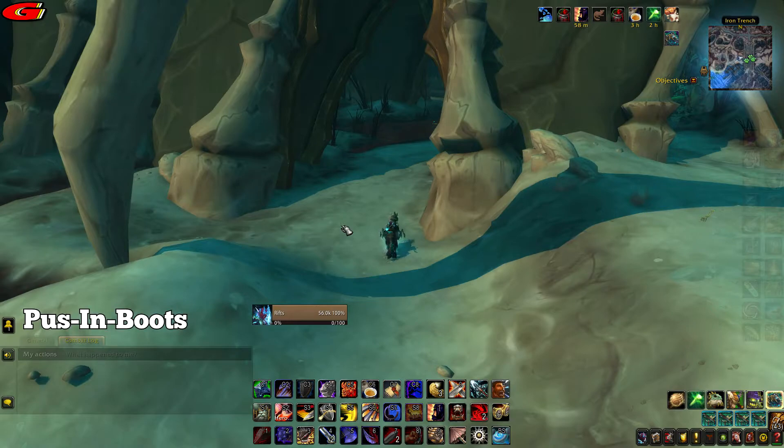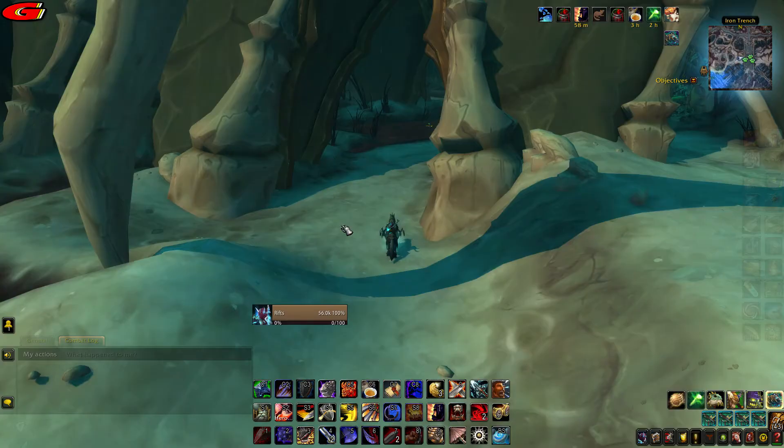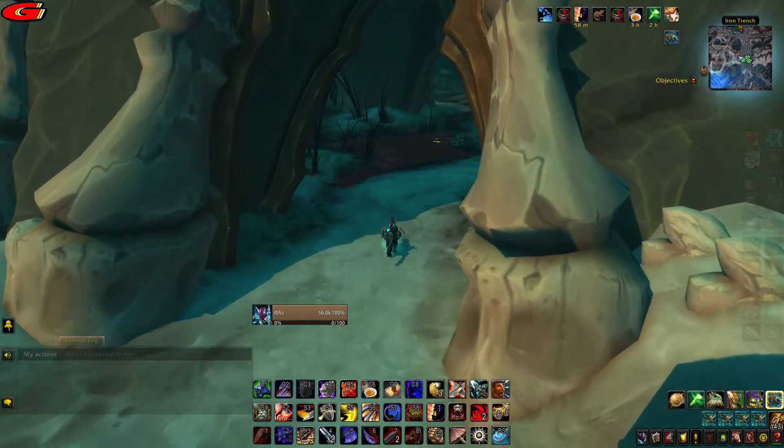The next kitten is Puss in Boots and is located at coordinates 49, 59 as shown on the map. You will find the kitten underneath the bone bridge.